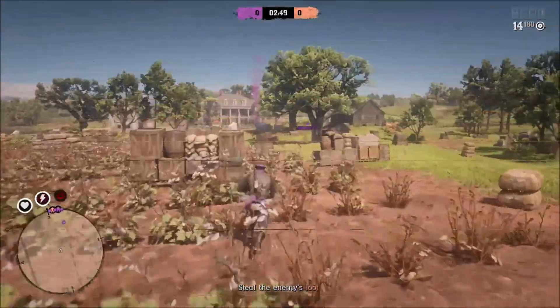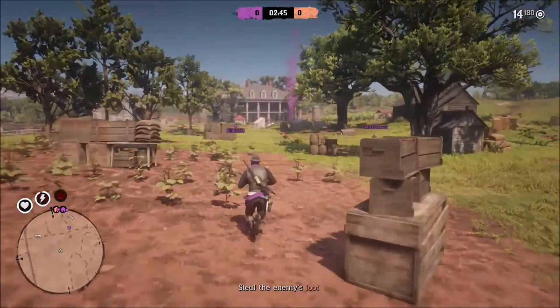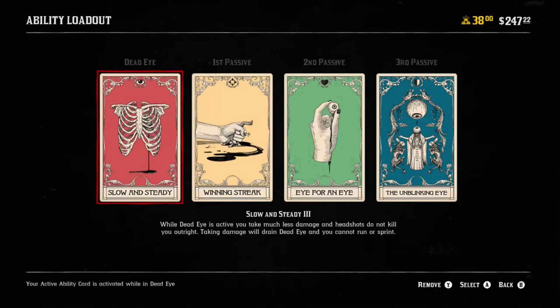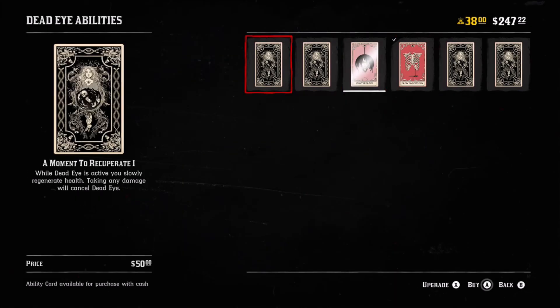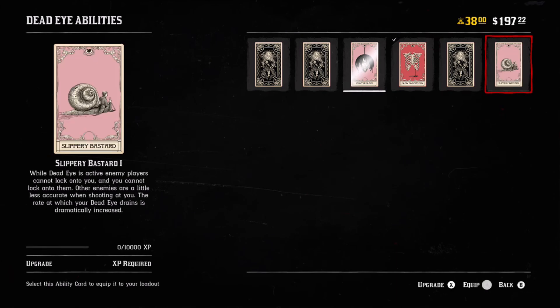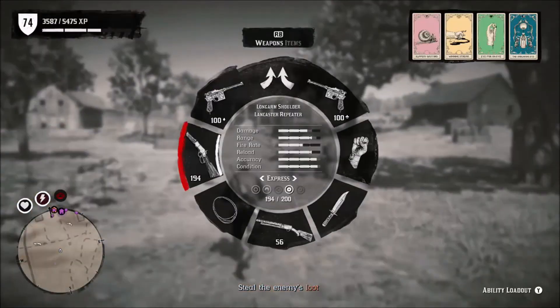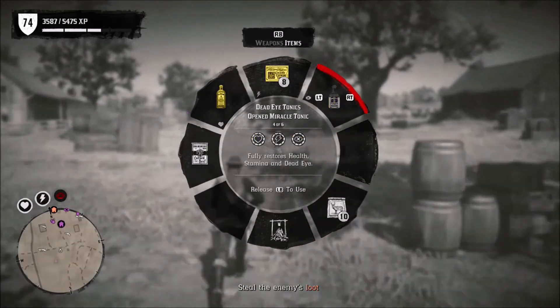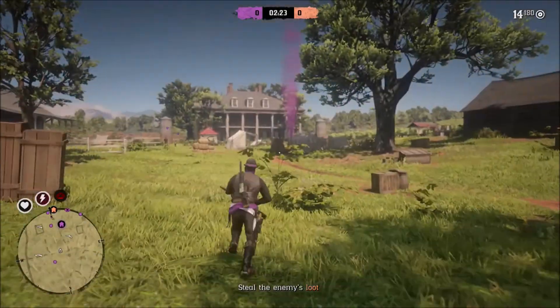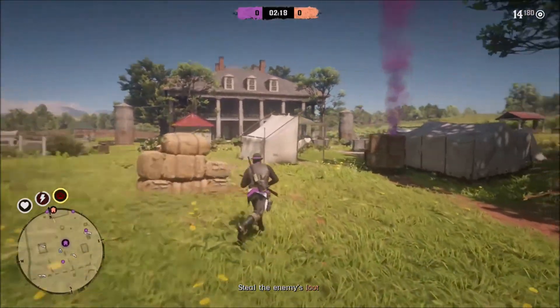There is one ability card in particular that can very much help you in Spoils of War — it's useful elsewhere, but it's really very useful here. That is the Slippery Bastard card. It's one of your Dead Eye abilities, and it enables you to, when you have your Dead Eye activated, prevent people from locking on and targeting you. We're going to show you what happens when you have that card equipped and use it to run bags against the enemy team.